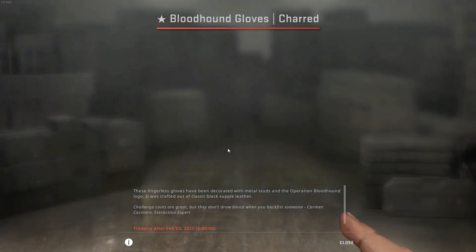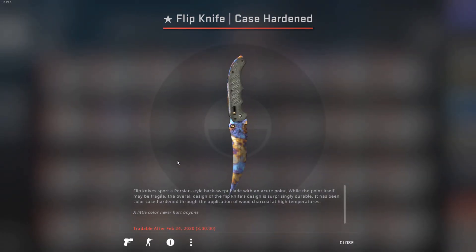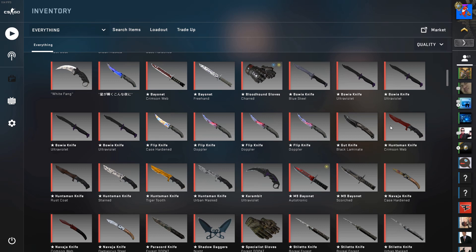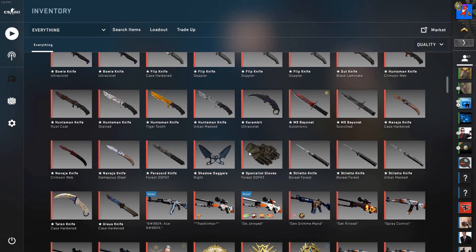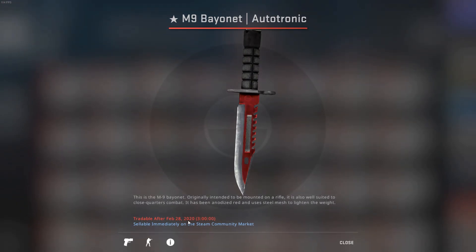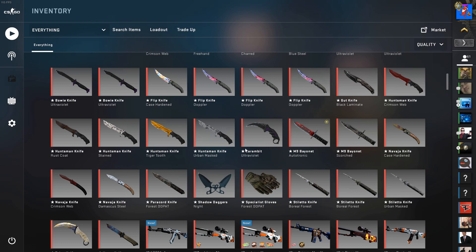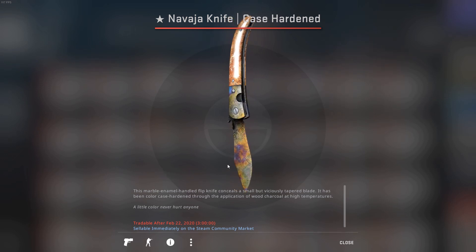I got these gloves — at the moment I just have two really ugly pairs of gloves. Got a few Bowie Knife Ultraviolet Well Worn, Flip Knife Case Hardened, some more Flip Knife Dopplers, Gut Knife Black Laminate, Huntsman Knife Crimson Web Minimal Wear — looks pretty nice. Huntsman Knife Rust Coat, a few more Huntsman Knives with Tiger Tooth, Karambit Ultraviolet, and M9 Bayonet Autotronic Minimal Wear — one of my all-time favorite knives. I really love it.